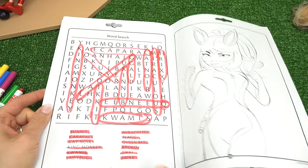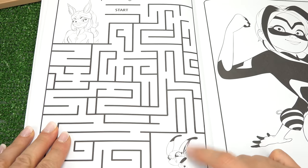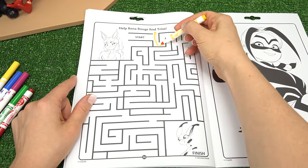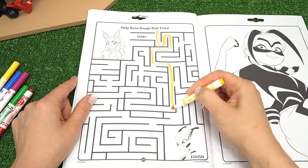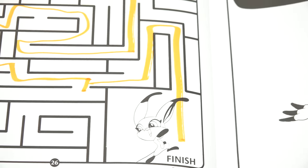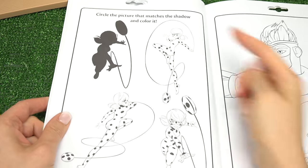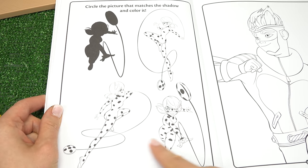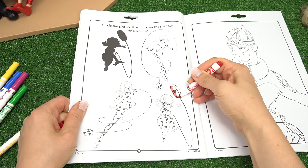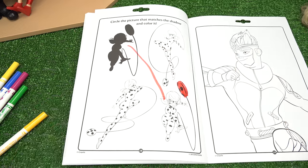Time to save the city. We're on your side, Raina Rouge. We've got another maze — Raina Rouge needs to get to Trixx. This looks like a challenging one. This is the start, let's get started. We did it! Let's pounce. We're going to do one more assignment: circle the picture that matches the shadow. Here's our shadow. Which one of these matches it? If you guessed this one, you were right. Look at the big yo-yo that Ladybug is throwing — it's definitely that one.